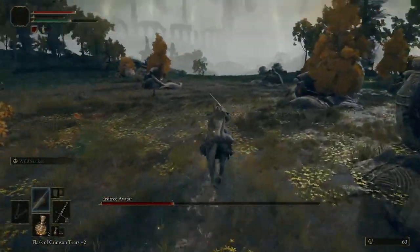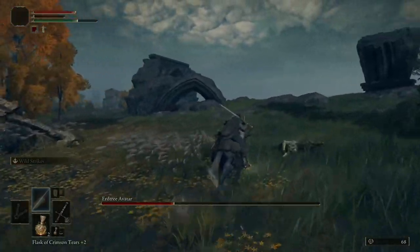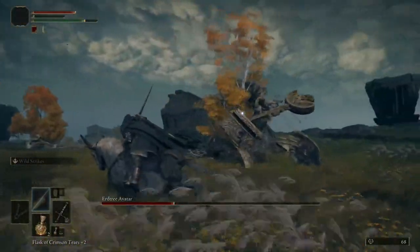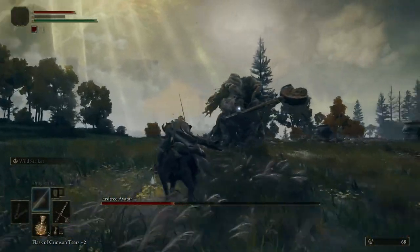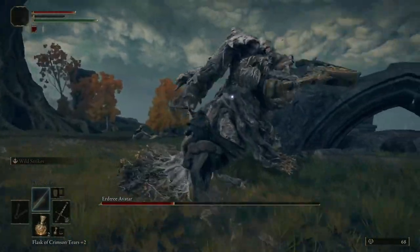After that, the idea is to get close enough to him so he does his move — his attack — and then I can just focus on dealing damage to him. When he does the stomp on the ground, he can continue doing it, so it's better to get close just to initiate this attack, and then I can go in.